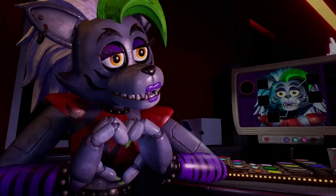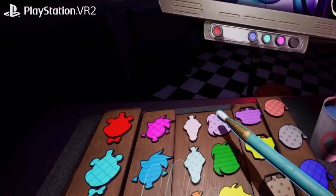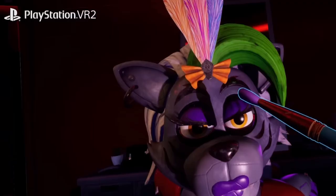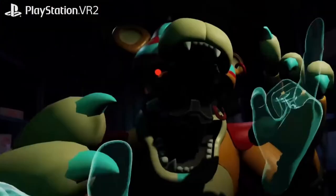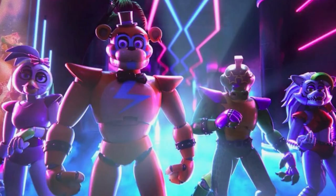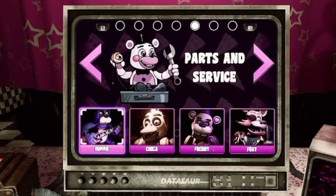Now we have two Parts and Service mini-games like in Help Wanted. The first is Roxanne Wolf, who looks very pissed off for some reason — we have to do her makeup. The second is Glamrock Freddy, where we press his nose to open his mouth and probably have to replace the Fazwatch since Gregory took it in Security Breach. Hopefully there's also a Glamrock Chica and Monty mini-game, mirroring the Freddy, Bonnie, Chica, Foxy set from Help Wanted 1.